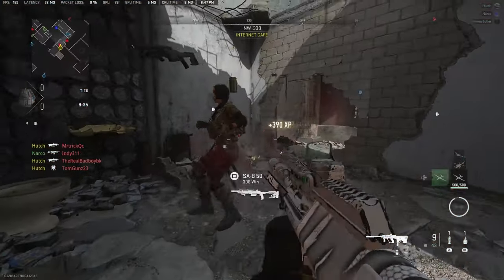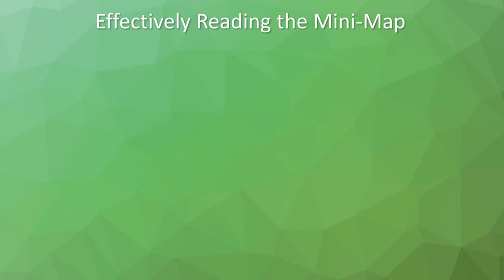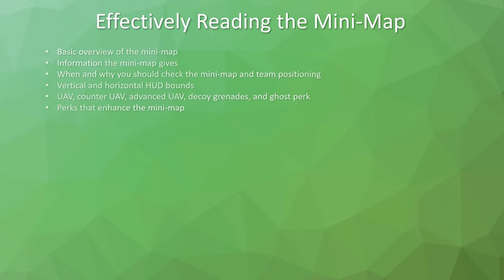Let's dive right into this. Today we're going over how to effectively read the mini-map. As an outline, we'll cover a basic overview of the mini-map, what information you can pull from it, how often you should check it, where your teammates are positioned, the vertical and horizontal HUD bounds, the UAV, counter UAV, advanced UAV, decoy grenades, the ghost perk, and perks that enhance the mini-map.